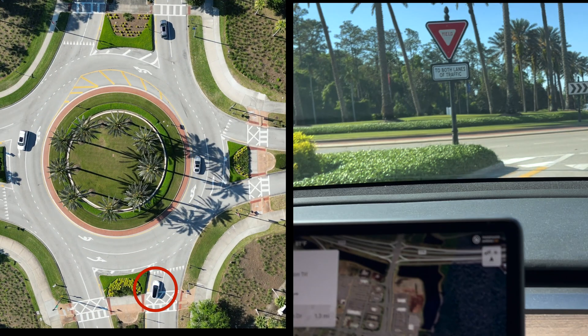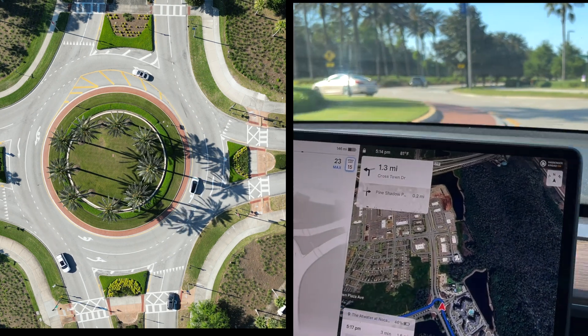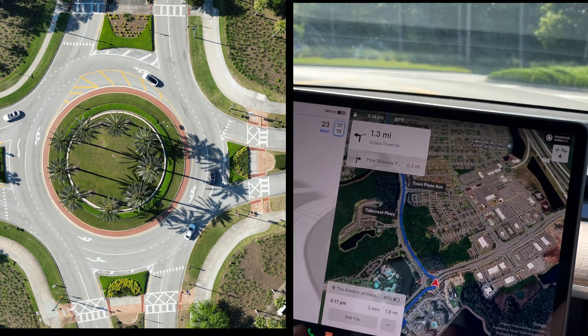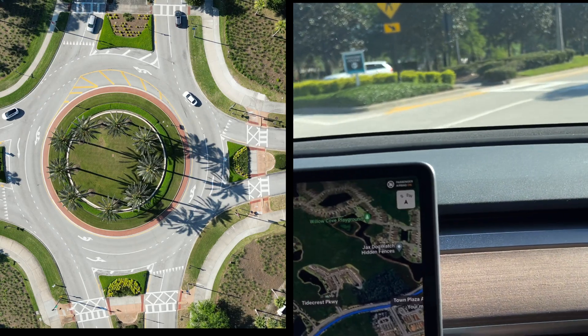The Tesla is at the bottom of the screen. The Tesla moves smoothly into the inner lane, and where it loses a lane and goes to single lane, it will continue on to exit at the third exit without any issues.